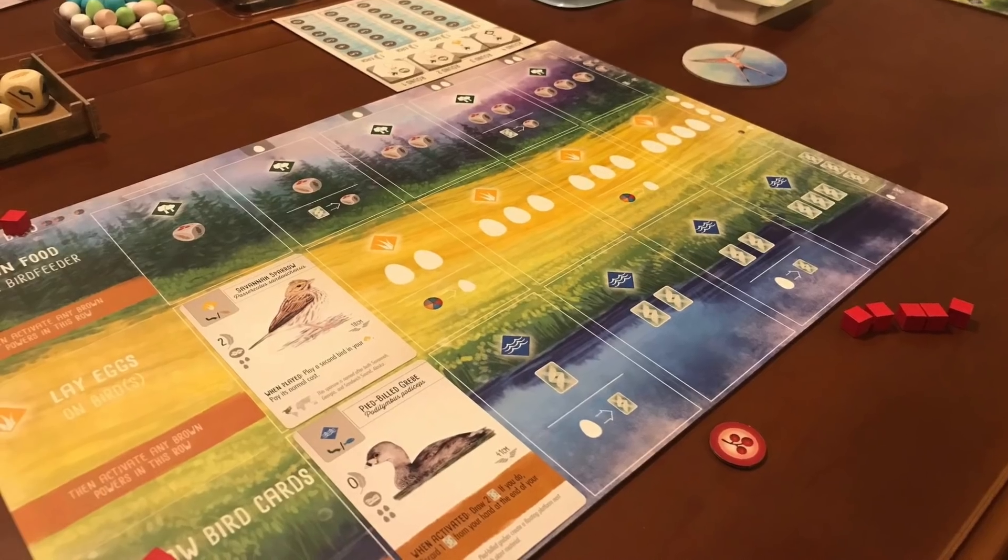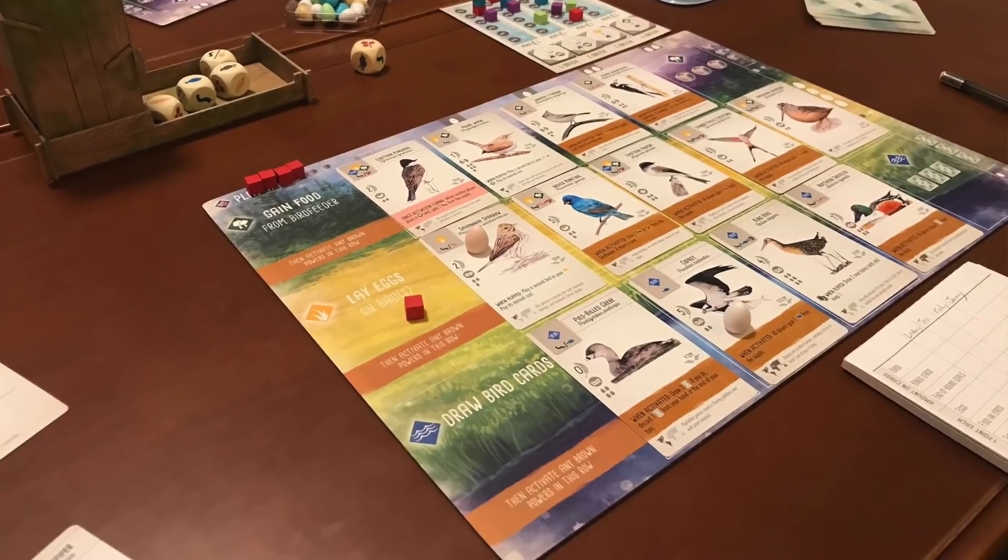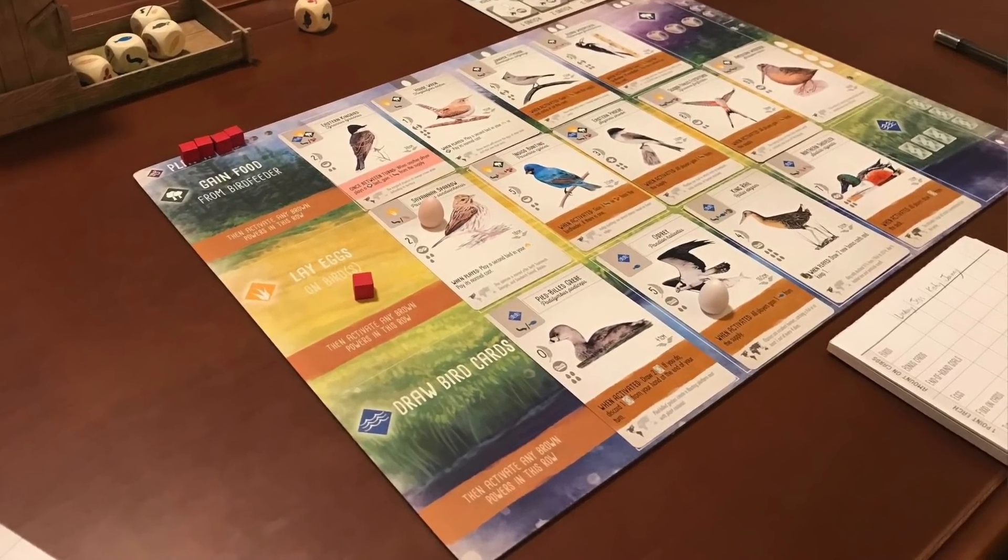The next reveal was the player mat. This player mat is pretty large — not game-board large, but it folds in half. The art was done by Beth Sobo — I believe the entire art was done by her. When it folds up, it looks like a leather field journal: really sharp looking, leather and stitching. When you open it up, you can see the bird habitat or aviary habitat, with three individual rows with actions you can take. That looks gorgeous, just like all the art in the game so far.